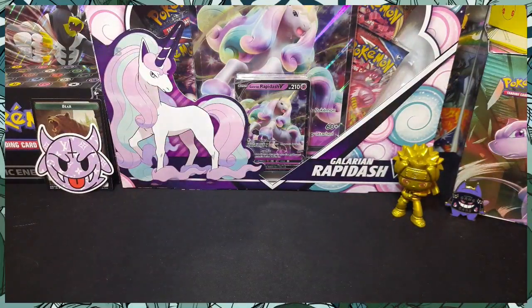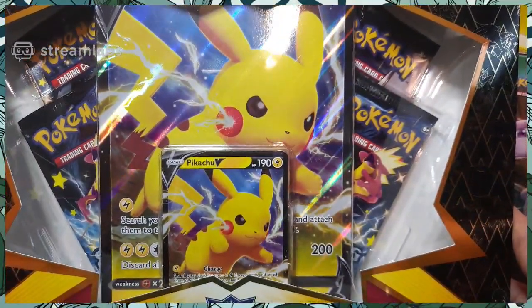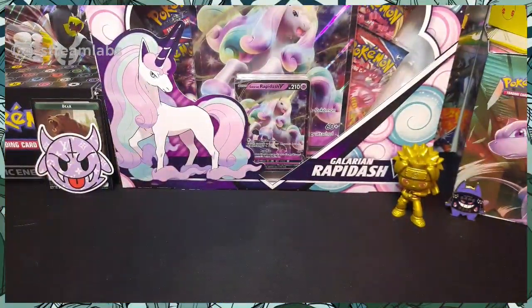Before we get into this beautiful purple Galarian Rapidash V box with four boosters inside, I will be opening all four today because I found this — the Pikachu V Collection Shining Fates box. That will be next week, this Sunday, for your Sunday Sick Cards.